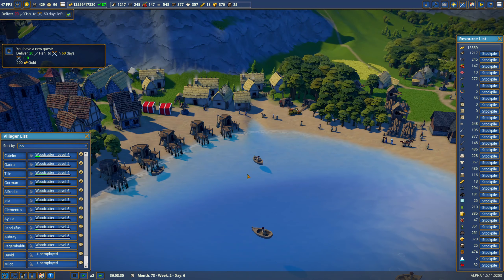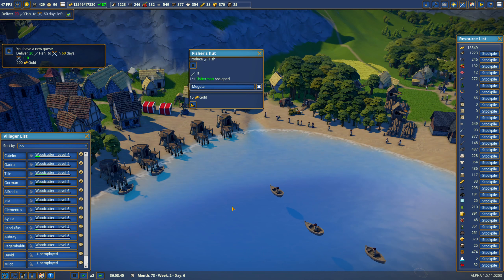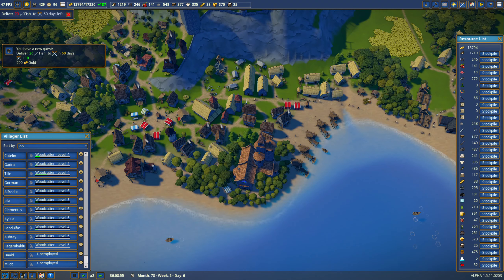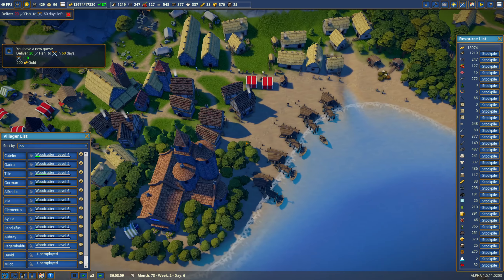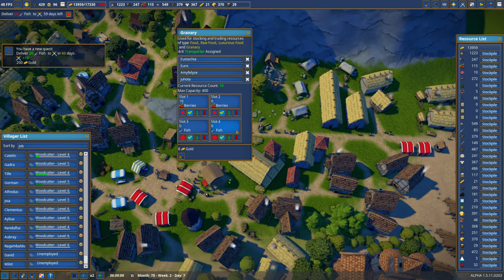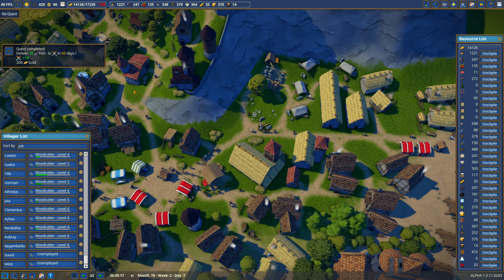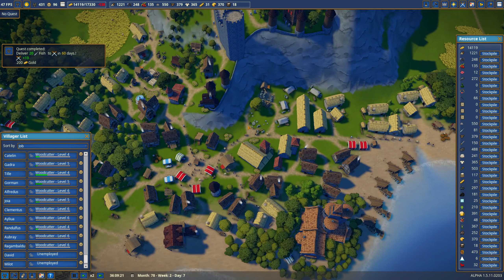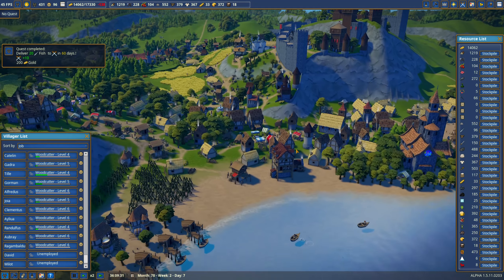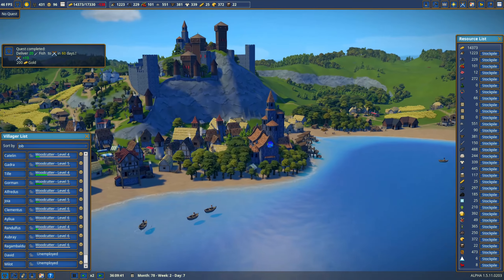What happened to our fish? Are they broke? What happened to all the fish? Did we lose a granary? This granary is responsible for holding fish. Got some — ta-da. But good grief, we had a thousand fish. I expect to have a thousand again.